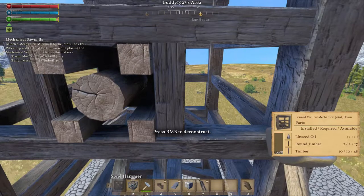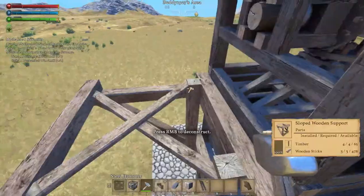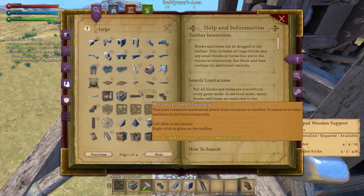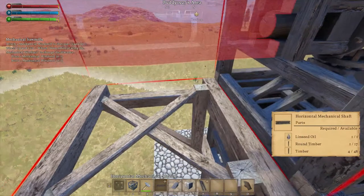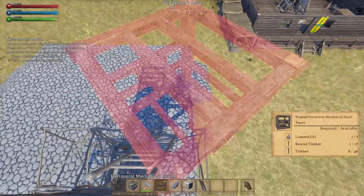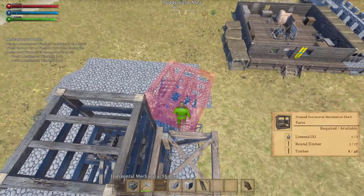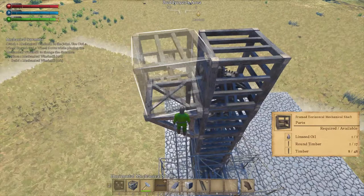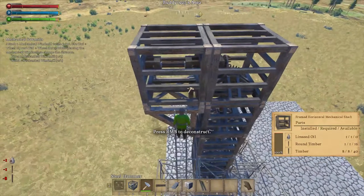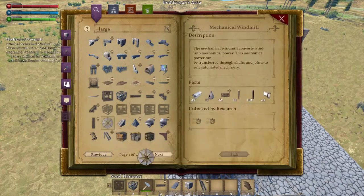We'll go ahead and build that — number three. I guess they build one more thing. Now hit G — we want a horizontal right here. I want it framed. We want it facing towards the other joint, so let's go ahead and build that. Now we've got to connect the windmill — hit G and we get to place the windmill.